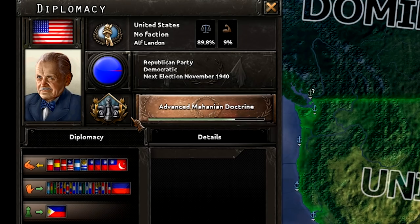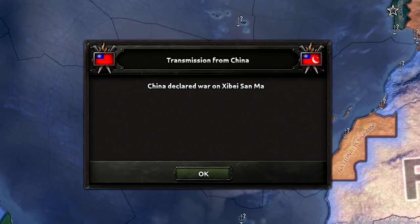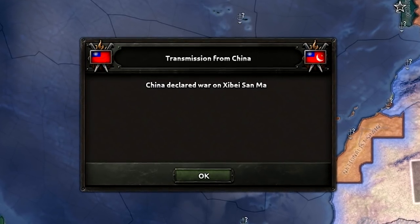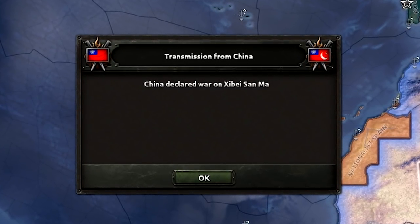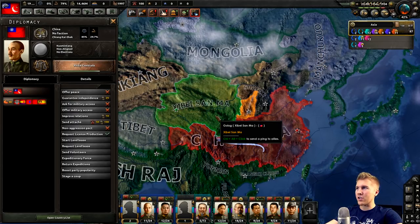FDR didn't even make it past 1936, so Alf Landon has been put into power — and he's a very staunch constitutionalist. Here's the first conflict that's not a civil war: China's going after one of the warlords. This could get interesting. Chinese Shrek hasn't even gone down anything — he doesn't have any big sexy bonuses, whereas the other nation does, and they have a whole lot.